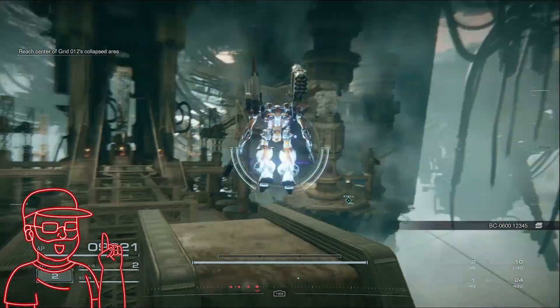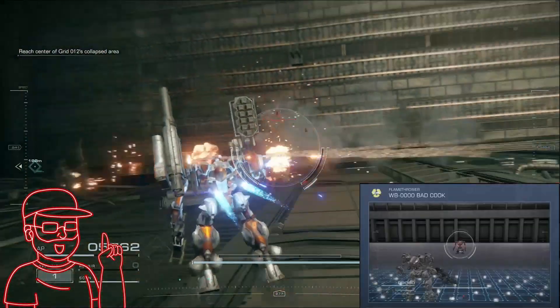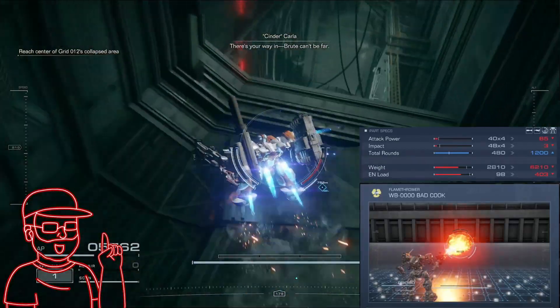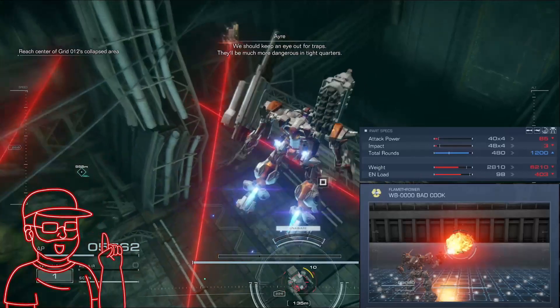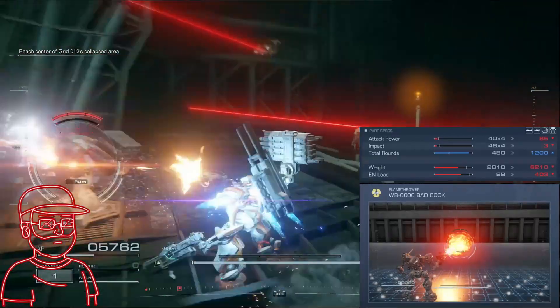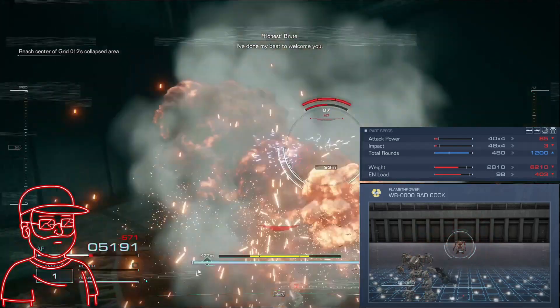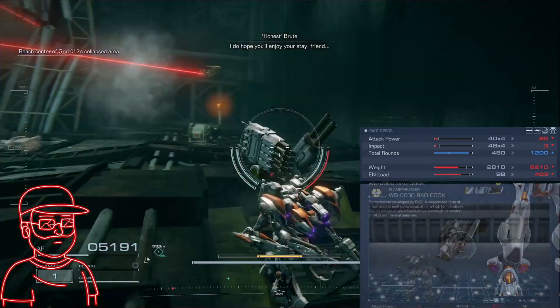And then the last item that you can find is the bad cook flamethrower. This is found after you pass through this door area — you're going to head downward, and once you land on the ground, it's going to be to the right. But be careful, as the trap laser is set just before the chest, so feel free to destroy the enemy first before grabbing this chest.